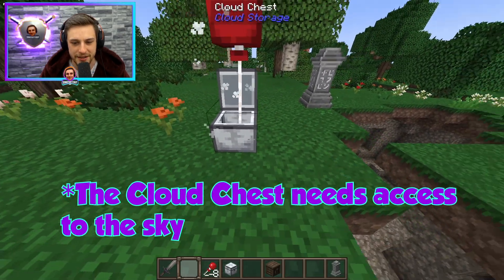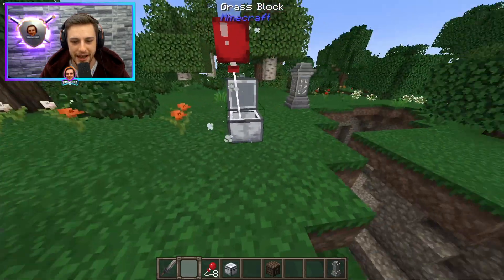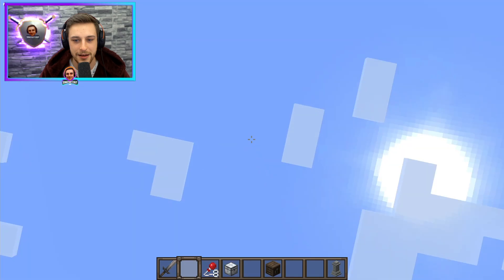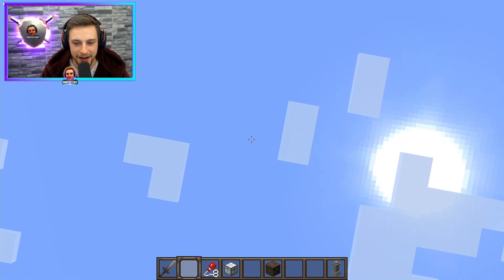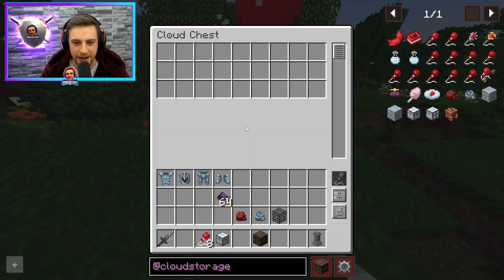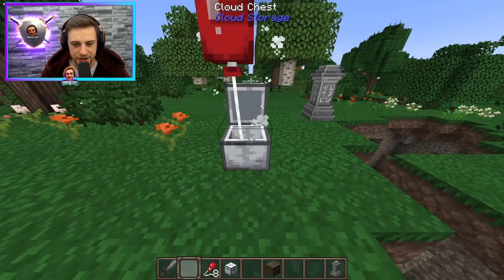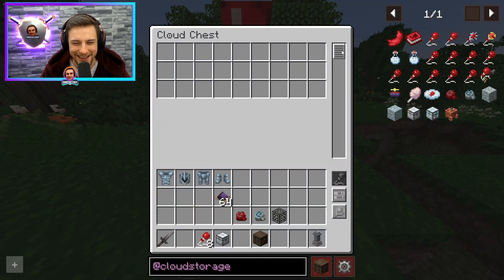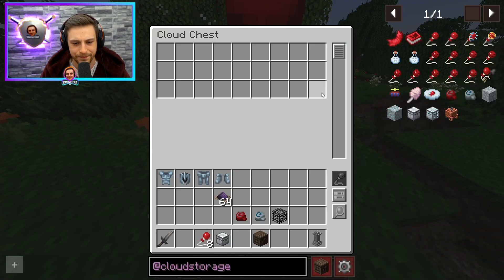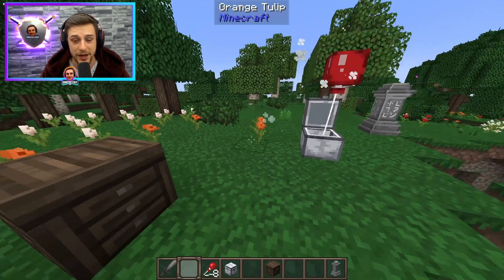Basically, you've got these cloud chests, and then you put a balloon in the cloud chest, and then you put other chests down, and then you put balloons on those chests, and you send them up to the sky, and then you can use the chests in the sky. You can access them all from one chest. They take some time to get all the way up as high as they need to be to be accessible in the storage — several minutes at least to get up there — which is part of the reason why it's fairly annoying.